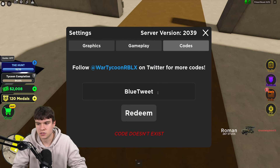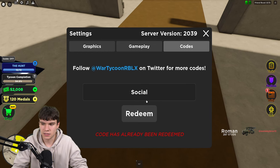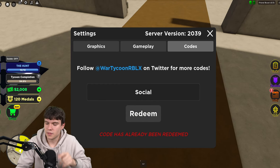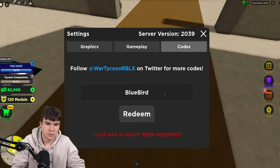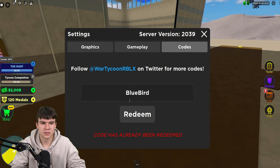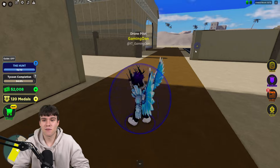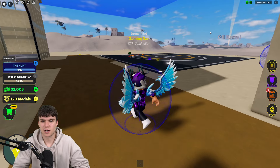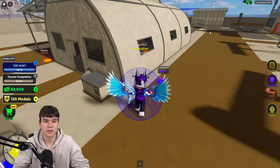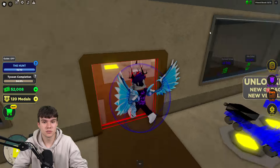Next code is 'bluetweet' — B-L-U-E-T-W-E-E-T — redeem that one for the sapphire gun skin. Then we have code 'social' — S-O-C-I-A-L — that'll give you 100,000 cash. Make sure when redeeming these codes to use the correct capitals. Next, redeem 'bluebird' — B-L-U-E-B-I-R-D — this gives you a game pass gun, but only for one life, so if you die you won't be able to use it again. Be careful with that one. That's going to be it for the video — whenever this game updates or releases new codes I'll make new videos. I hope you enjoyed — like and subscribe, and peace out.